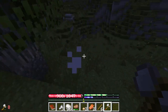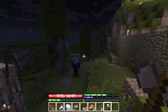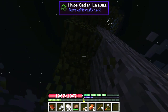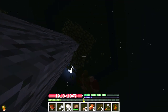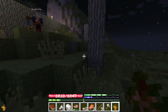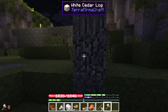When you kill something that big bar of hearts comes up — is that a bug? It's annoying. I intend to disable it. What it's trying to show you is the amount of hearts the monster has. Terra Firma Craft monsters have hundreds, even thousands of hearts. So when it gets down to a few hearts left it shows you that box.